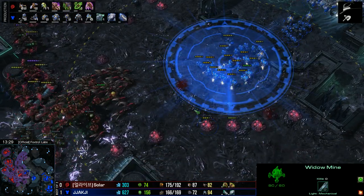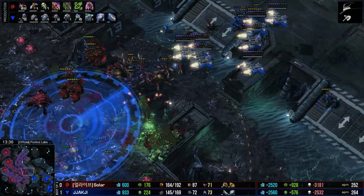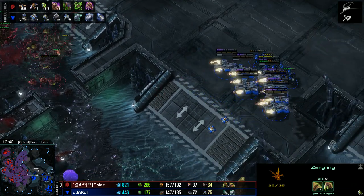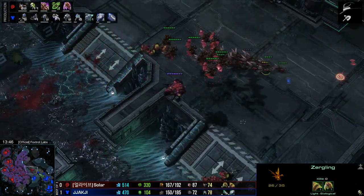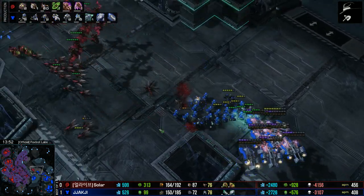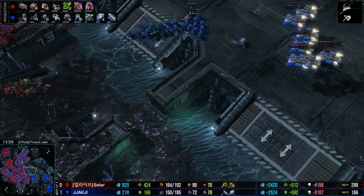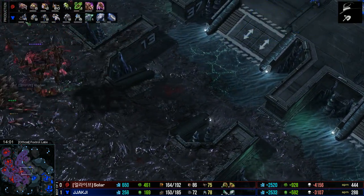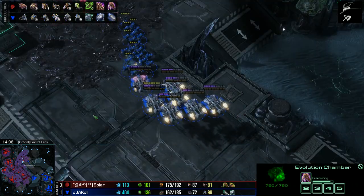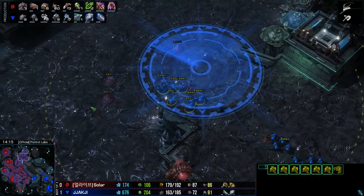Jakchi uses scans and then needs to pull back. Nice attempt to surround by Solar. Those Marines all clumped up in that alley — not a good trade for Jakchi as he needs to retreat. Solar is on the move but lacking Banelings, so he doesn't have quite enough of them to warrant an attack. He's building up slowly, biding his time, getting the Infestation Pit up. His 2-2 upgrades are just about to finish, putting him ahead of Jakchi in upgrades.